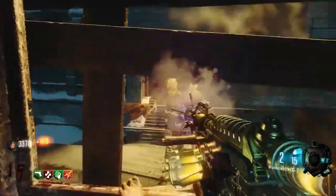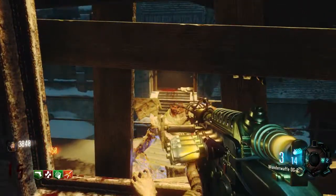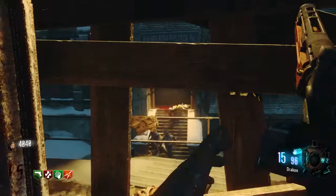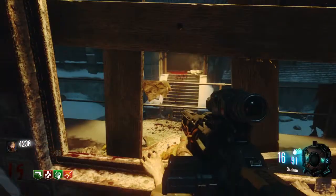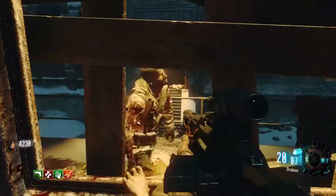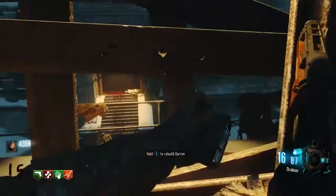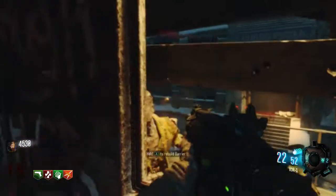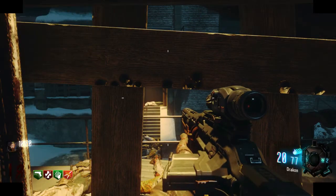It also helps to kill them when you've got a spare second - when they're not at the windows, kill them when they're coming down the stairs. One other thing is that you can't open the door to the third teleporter otherwise the glitch will be ruined, same reason as the staircase because zombies will always fall behind you. This also means that you cannot upgrade or pack-a-punch your gun.